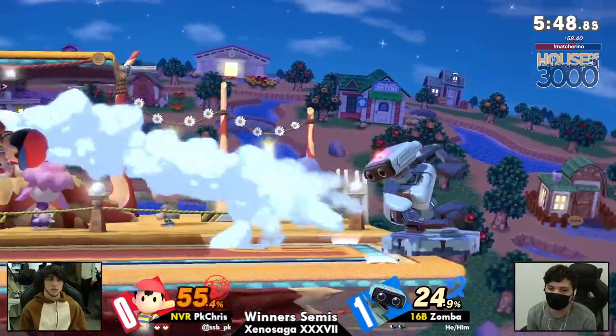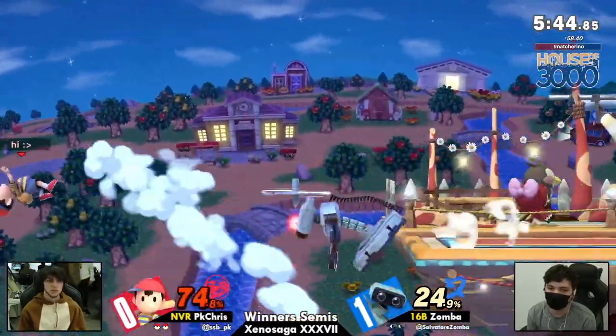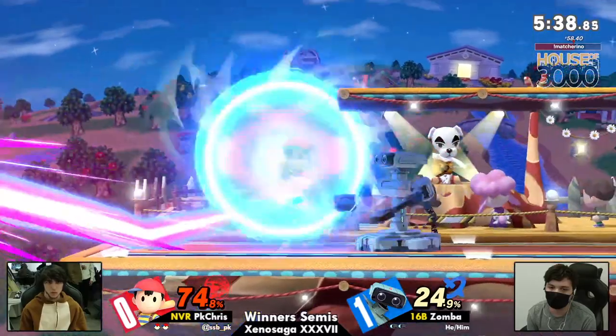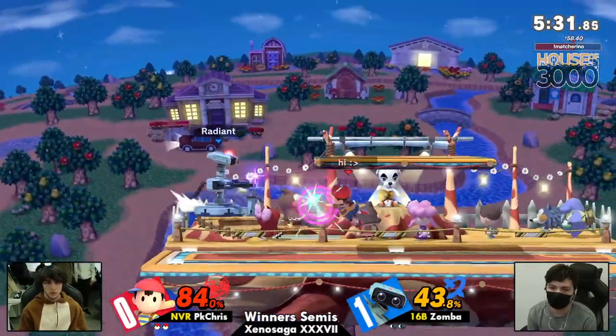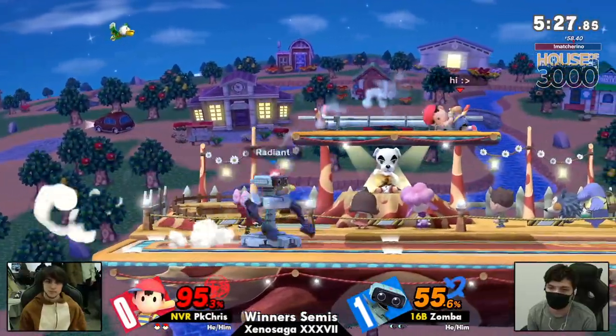Zamba still has looked pretty strong here — getting a quick confirm for a quick 55, that gyro's out. And again, Zamba's just doing such an excellent job of forcing out those air dodges and really reading it pretty hard. Fortunate right there that he didn't get that laser absorbed.